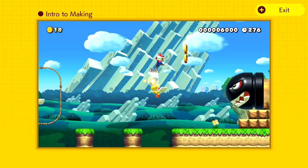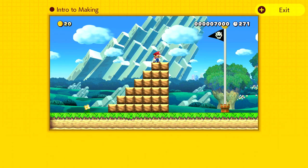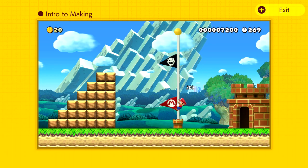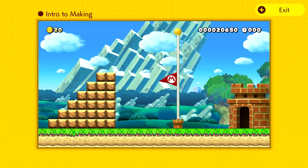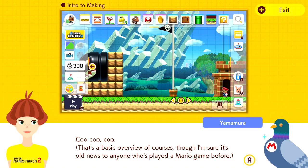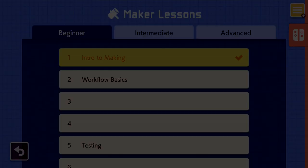If he can make it all the way to the goal, he'll clear the course. That player was able to complete the level they made — hopefully we can do the same with our own. In short, this course is everything between the start point and the goal. That's the basic overview of courses, though it's old news to anyone who's played a Mario game before. So that just told us the idea of making something. Next up: Workflow Basics.